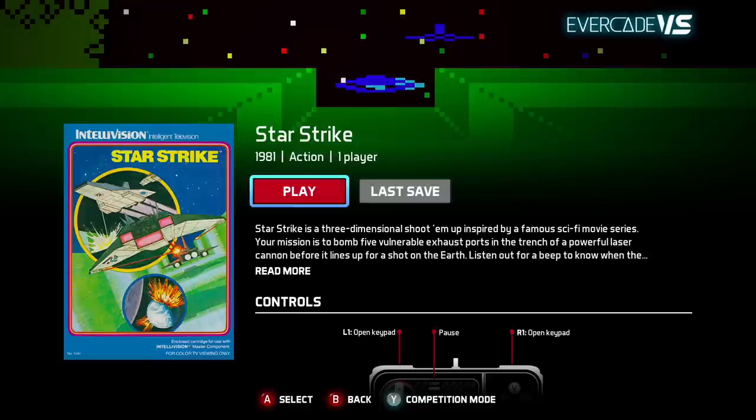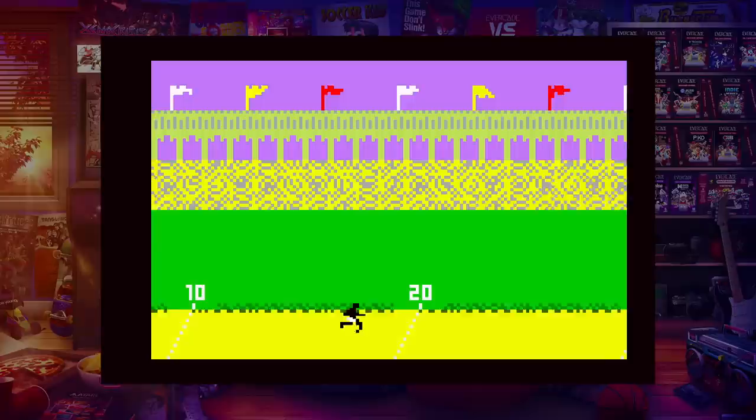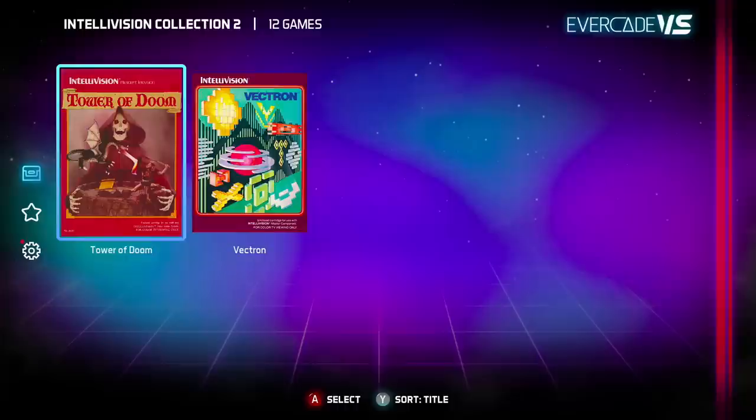Starstrike — strike them before they shoot down Earth. Super Pro Decathlon — you've got to wiggle the controller's d-pad as fast as you can. See if you can make it through — I did not.